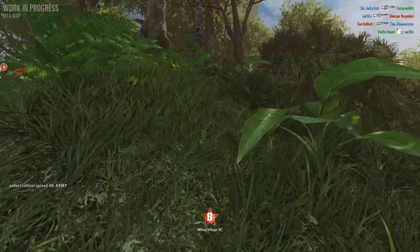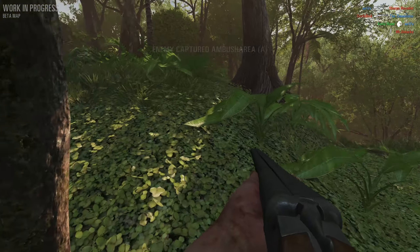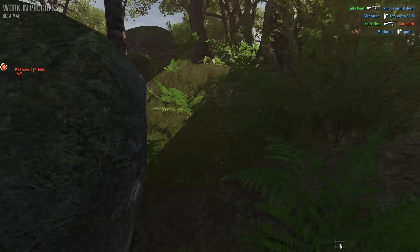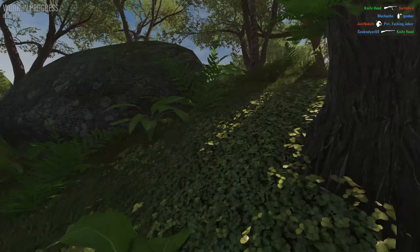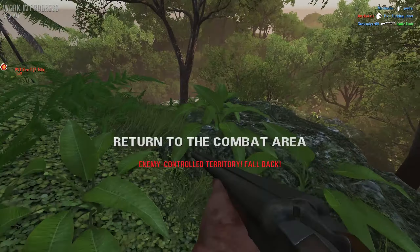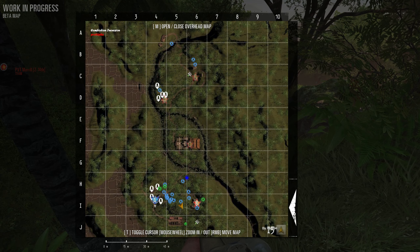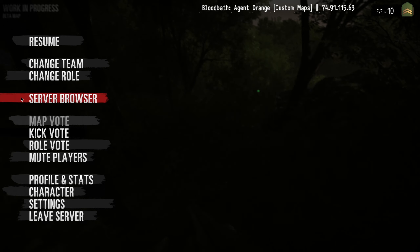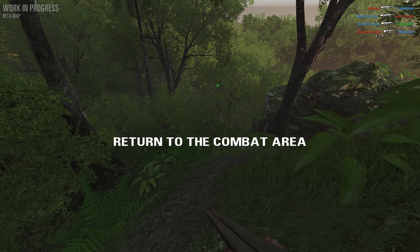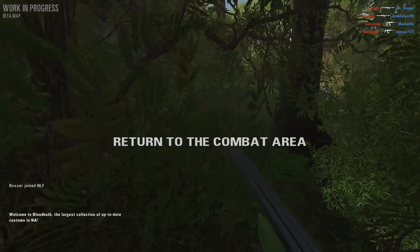I'm trying out the shotgun with both slugs and buckshot, and on this map I already discovered how amazing a shotgun can be. I was messing around with it on the American side, and I imagine playing it as a defender is only going to make it even better. I have to make sure we defend Bravo — there are a couple of shotgun variants I'll go into when I die. Right now I need to stay in or around B.